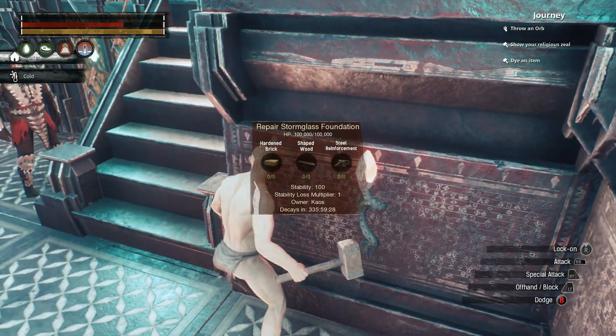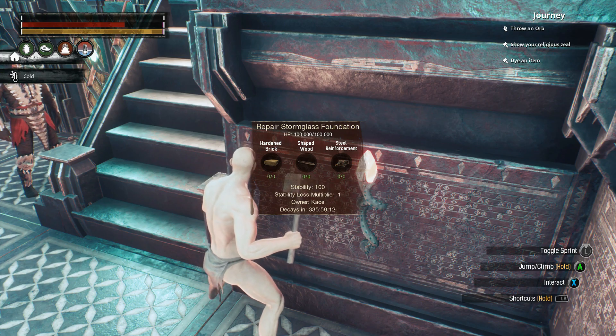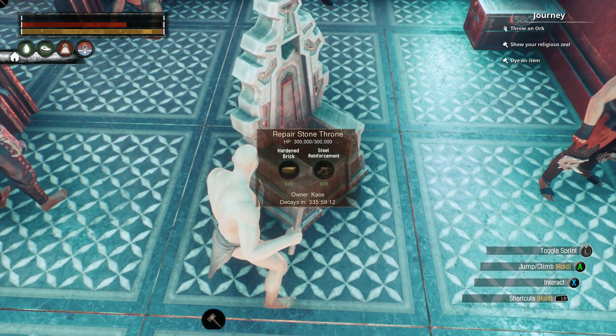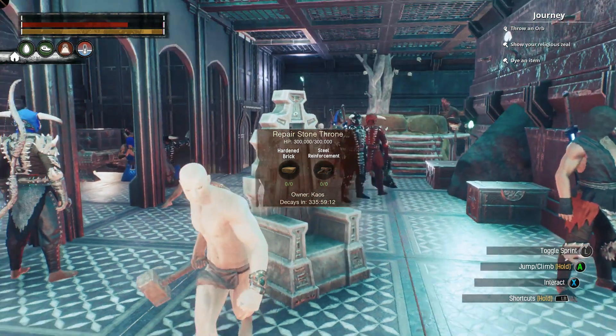Let's take my repair hammer and have a look at how many hit points a foundation has. A tier 3 foundation has 100,000 hit points. Having a peek at the throne, it has 300,000 hit points — so it's basically three times the damage worth of a foundation.